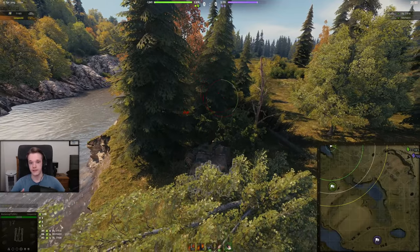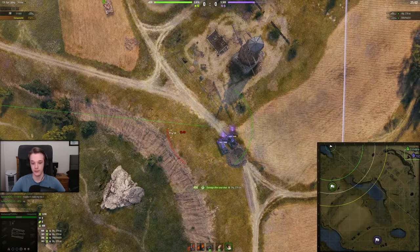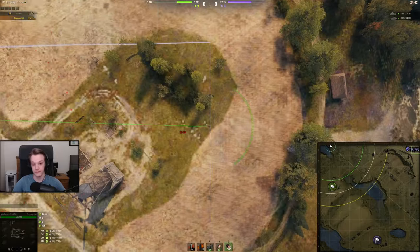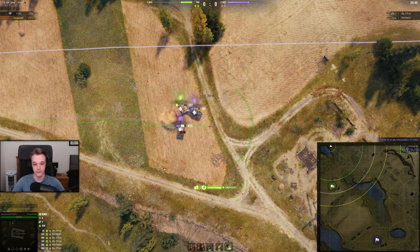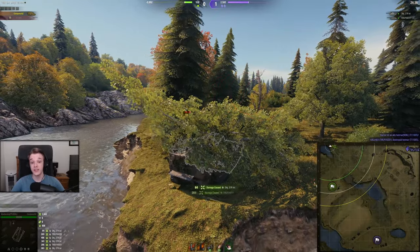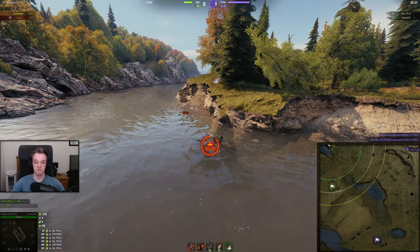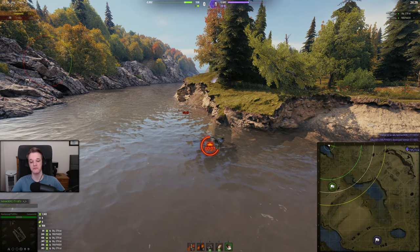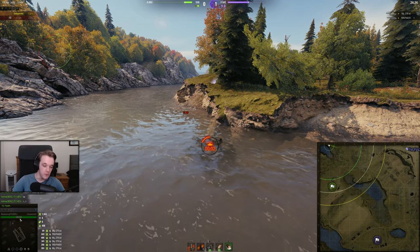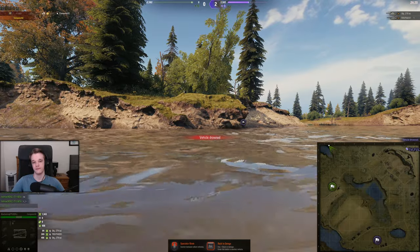But when you do notice that your team starts to lose the battle a little bit — as you can see the poor little E5 is now getting screwed by the dirty clown with reward tanks — this is where step two comes in handy. Because as soon as he dies and you know it's going to be over, straight off the edge of the cliff. Look how happy I am — I am not giving them that 500 damage.